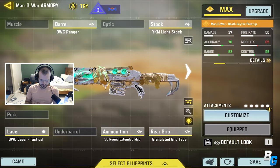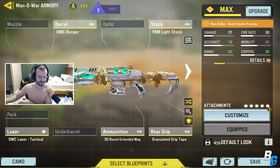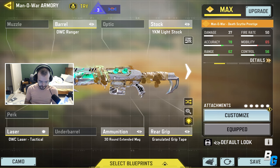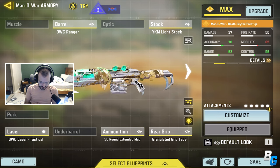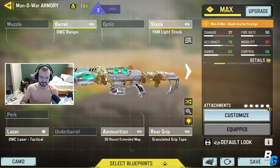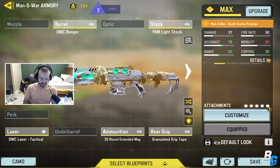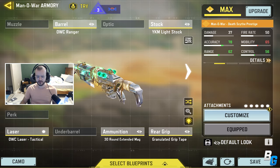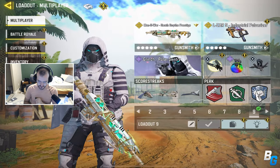It gives it to you extra for spending money to get other guns. Anyway, this is it — the Manowar Death Scythe Prestige. I think it's the coolest Manowar skin in the game. They did buff it, I think, with the recoil, so definitely fun to use.